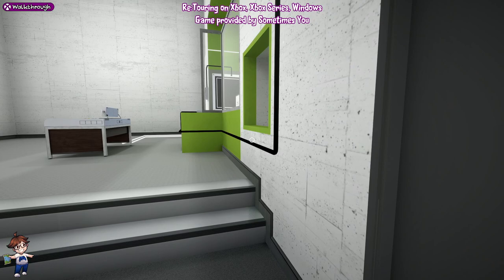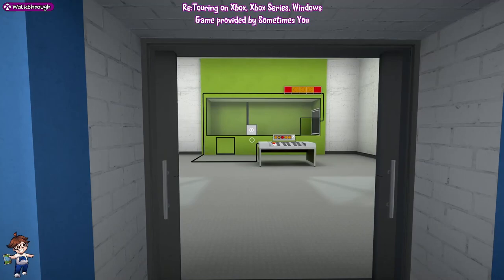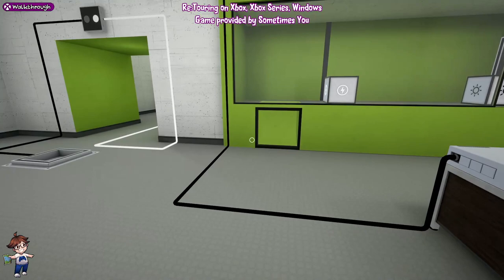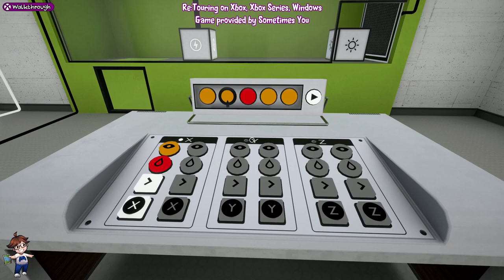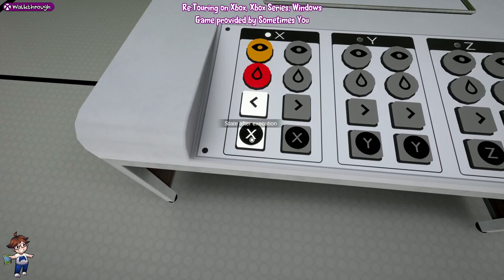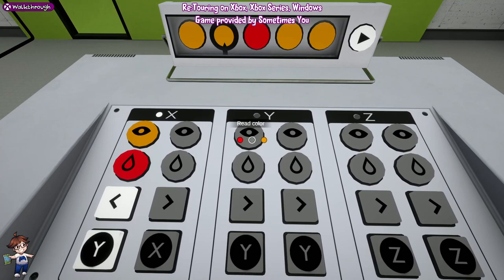Level 21. This one's really simple. Put this block through here and try to make it align. There is an achievement for completing this one with only four rules. From the left, you want: orange, red, left, Y; the other slot of X should be greyed out. For Y, you want: orange, red, right, Z; and the other Y slot greyed out.